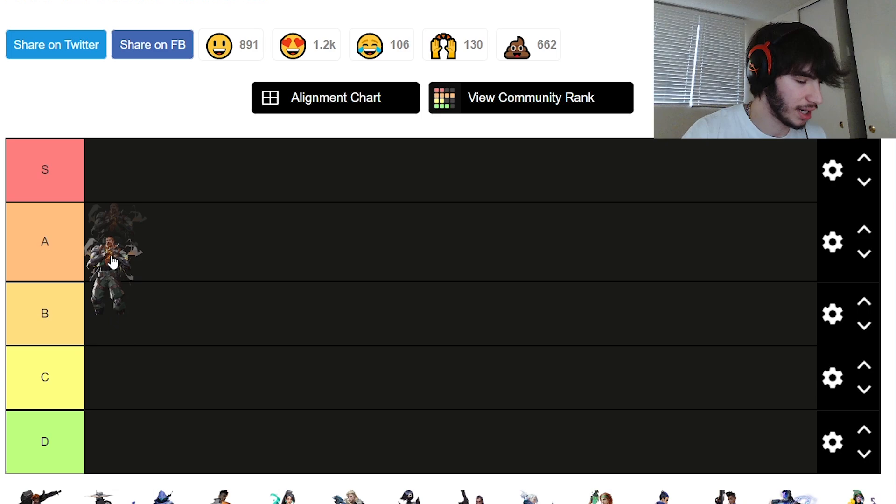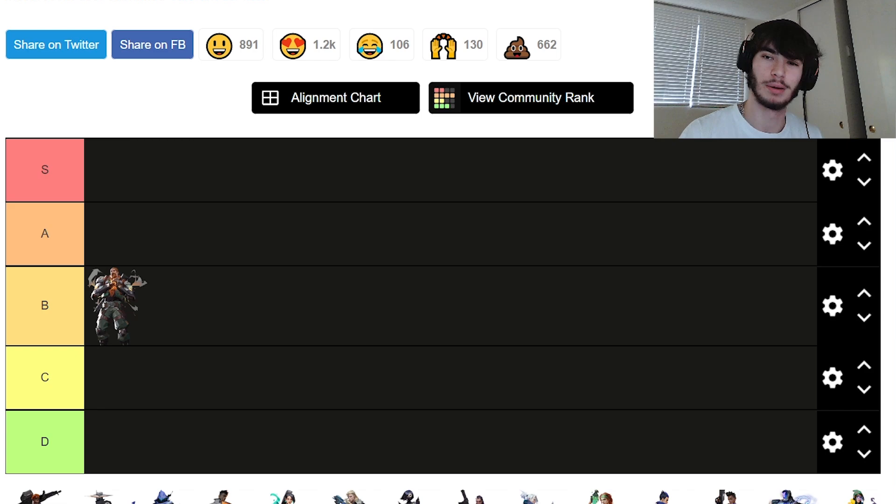I'm stuck between B and A tier for Breach. But simply because initiators are made to enter site and set up teammates, in a post-plant he goes in B tier.